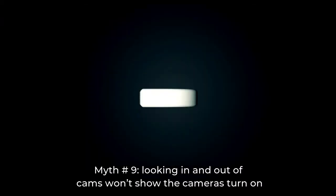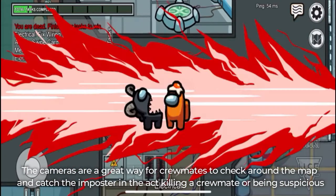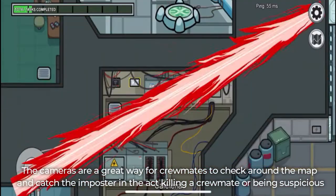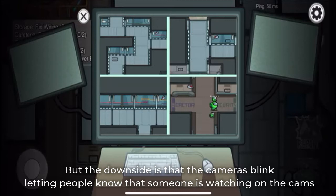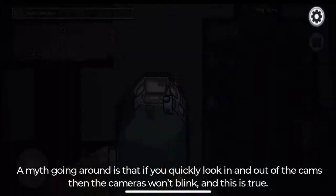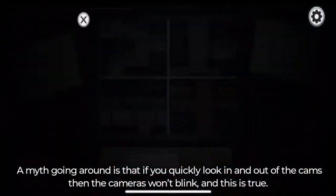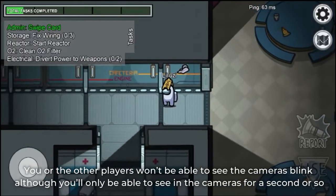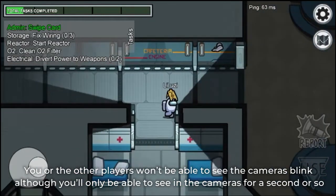Myth number 9: Looking in and out of cams won't show the cameras turn on. The cameras are a great way for crewmates to check around the map and catch the impostor in the act of killing a crewmate or being suspicious. But the downside is that the cameras blink, letting people know that someone is watching on the cams. A myth going around is that if you quickly look in and out of the cams, then the cameras won't blink. And this is true. You or the other players won't be able to see the cameras blink, although you'll only be able to see into the cameras for a second or so.